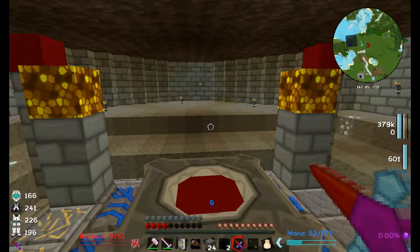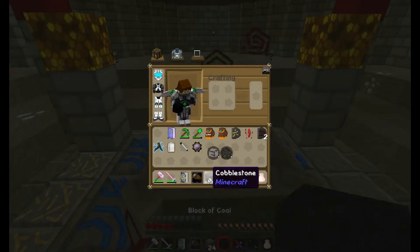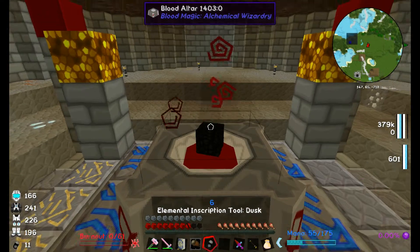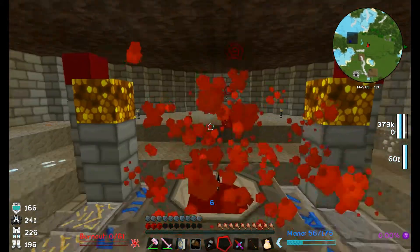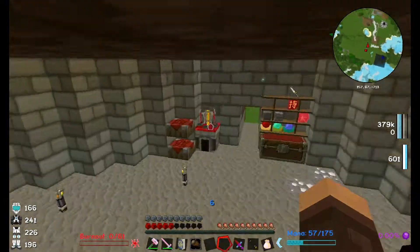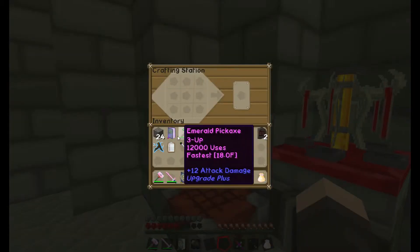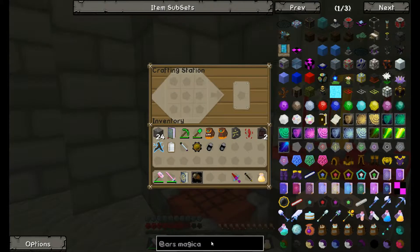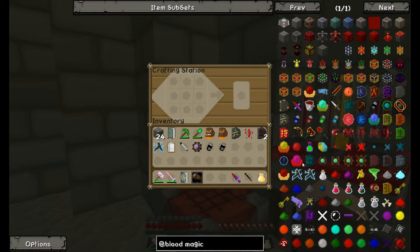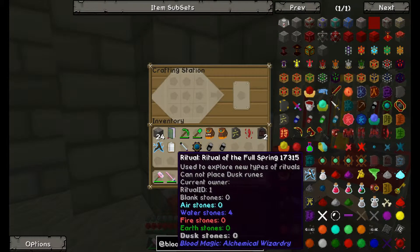We're sacrificing to the gods — who that god is, nobody knows. Let's put a block of coal in there — boom — and another block in there, sacrifice a little bit more — boom. Now I think we have what it takes to upgrade. Let's see what we need to upgrade.